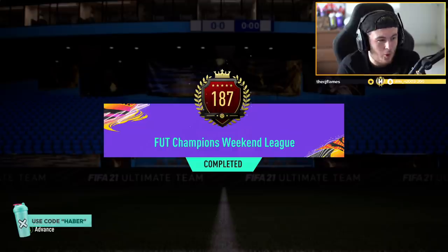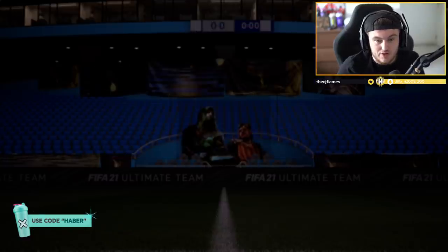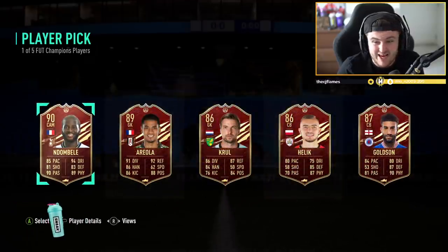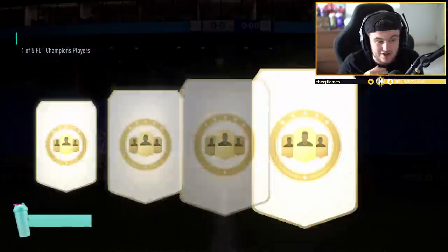Now it's time for some Top 200 Rewards on the Xbox for Jacob. We've not opened the rewards in a while. Top 200 Rewards - first player pick is going to be Ndombele. That is a good pull right there, that is very, very nice. Cheeky Ndombele, that's a good start.